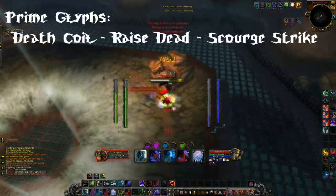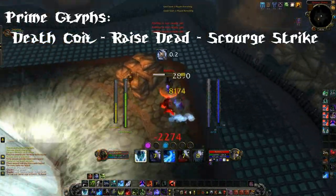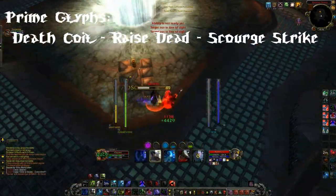For the Prime Glyphs, you will want Death Coil, Raise Dead, and Scourge Strike. Those are the three glyphs you will want for your Prime Glyphs.